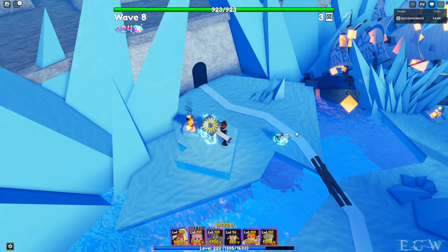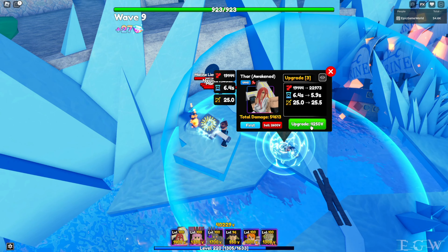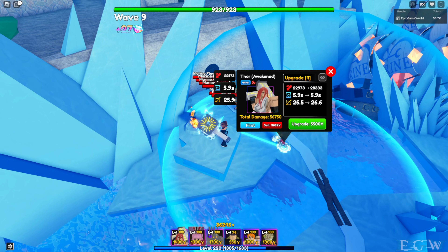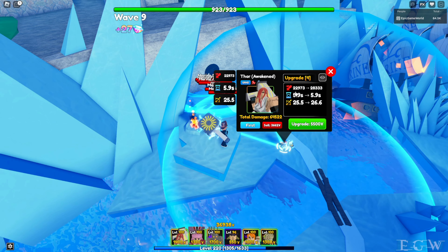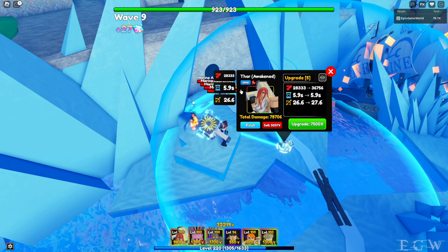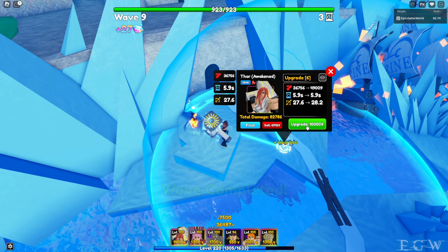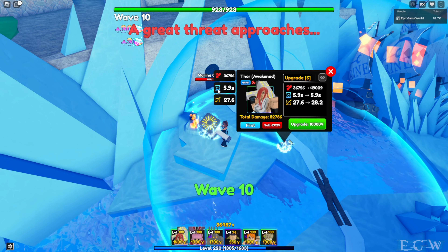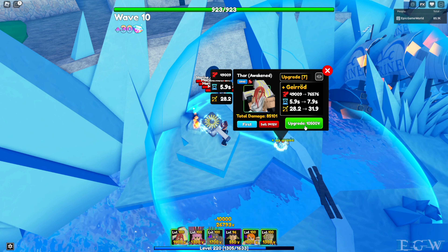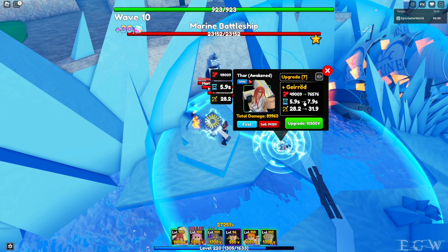Upgrade 4 costs 4,250 — 229,730 damage every 5.9 seconds, 25.5 range. Upgrade 5 costs 5,500 — 280,333 damage, 5.9 seconds, 26.6 range. Upgrade 6 costs 7,500 — 367,560 damage, 5.9 seconds, 27.6 range. Upgrade 7 costs 10,000 — 490,000 damage, 5.9 seconds, 28.2 range.